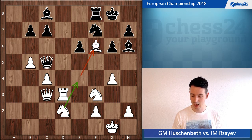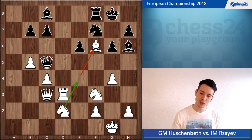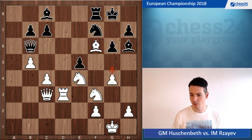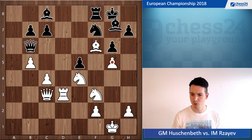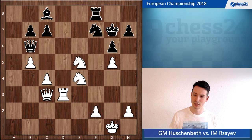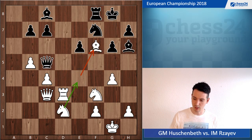He went for bishop takes d2. With g4, there's another threat: if e5 immediately, knight e4, queen goes somewhere, I also have g5 available. But also I can take on e5 — I have many, many options. G5, bishop g7, take, take, knight takes e5 looks about crushing as well, and the f6 square is a very nice square for the knight.